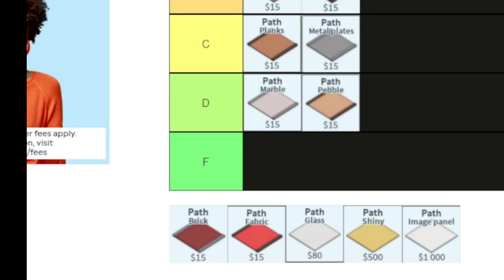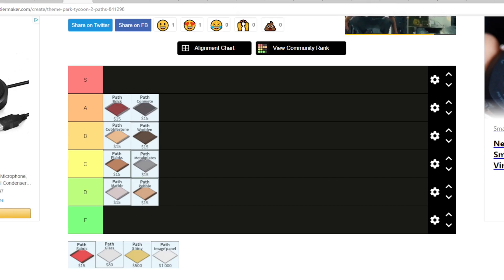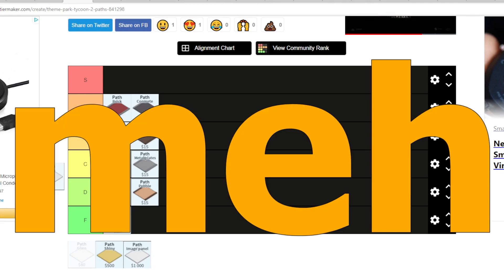Next I have the brick path — you can make some really good looking things with the brick path. I'm actually gonna rate this higher than concrete and put it up here. Next up, the fabric path — I actually hate this path.